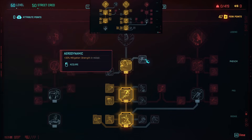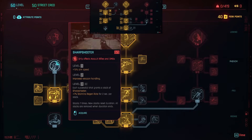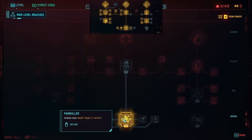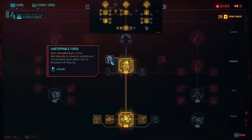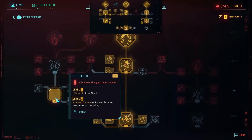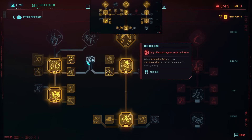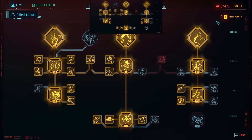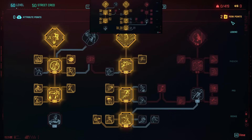I'm just gonna go ahead and finish the respec in here. And as you can see, I have two more perks than I started with. I have no idea how this works or if this is replicable with the few other quests that do strip you of your items — if that's even the cause of the bug, I have no idea. But this is the only way that I found to replicate it.